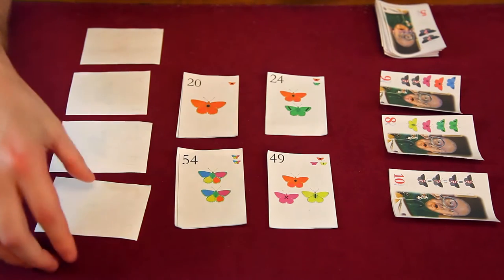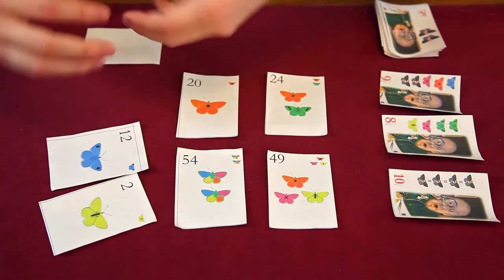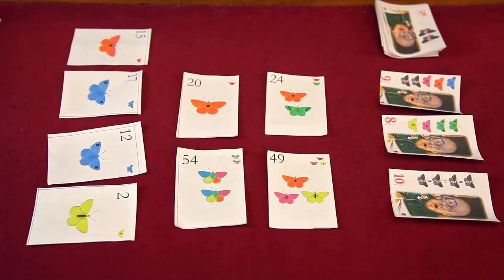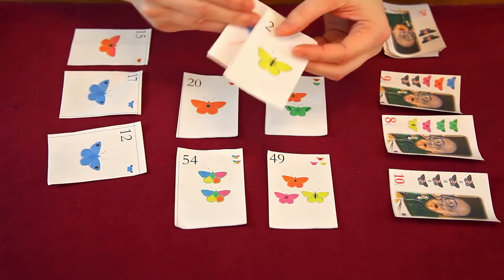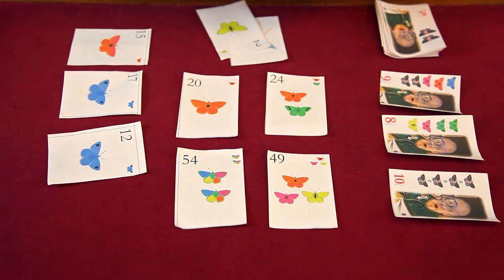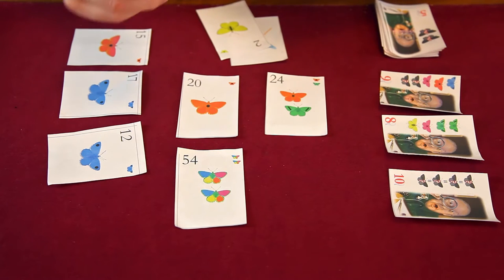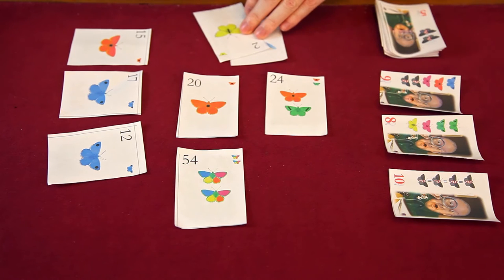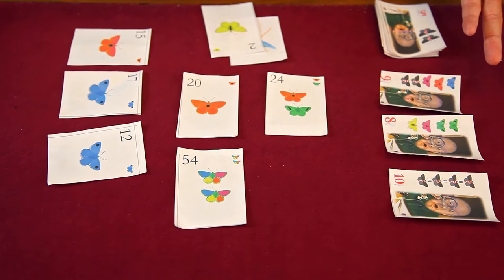When players reveal simultaneously — say 2, 12, 17, 15 — the number in the upper left corner determines play order. The player who played the two gets to choose first. They take that card, put it in their net or jar, then select a butterfly from what's available and put it in their hand to maintain three cards. Then if they're able to, they can purchase a victory point card using cards from their net. Early in the game it's unlikely, so you can fast-forward through that section.